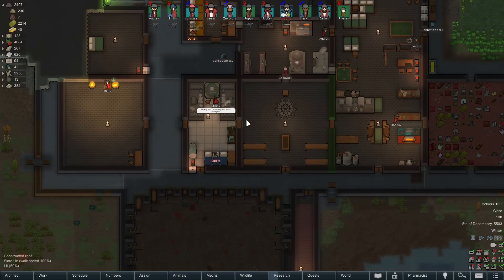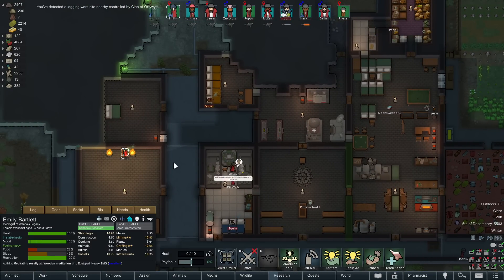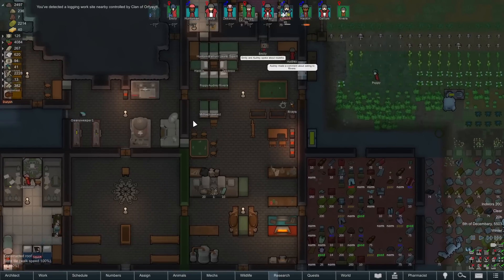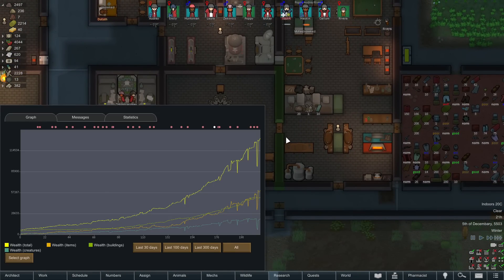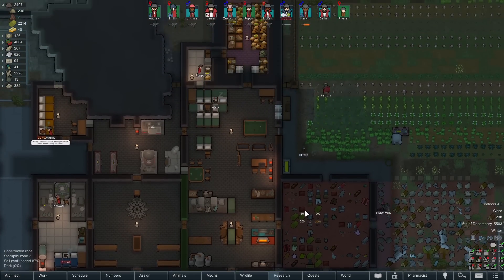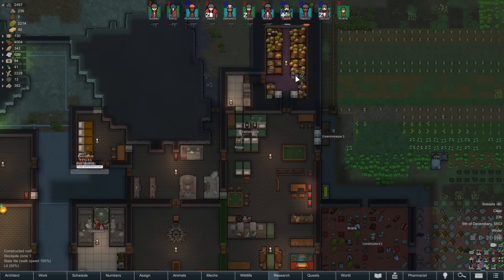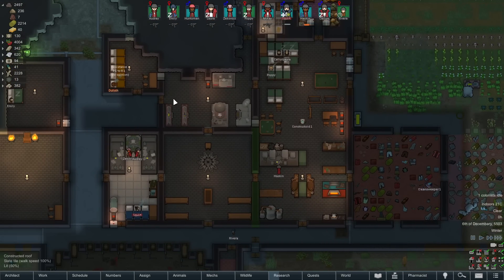We're going to be making high-value goods, which will keep wealth increasing — it seems to be happening pretty quickly on its own anyway. Possibly higher than we'd want, but that's how it's going to be. It doesn't help that we added all this stuff. A lot of it is probably just regular furniture. I don't know if you can get a breakdown of where your wealth is coming from. Items and buildings are kind of even. Some of it might just be coming from how much extra food we've got.